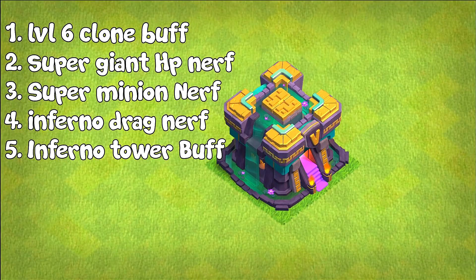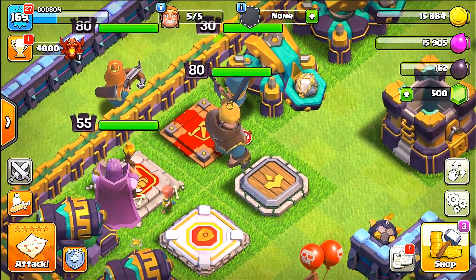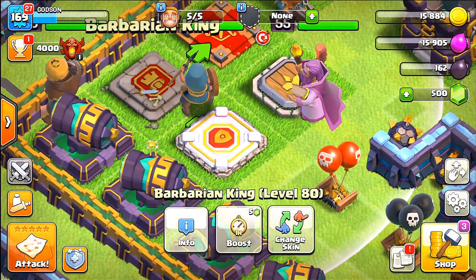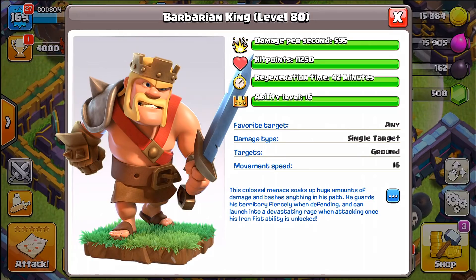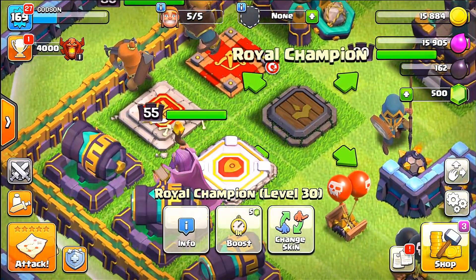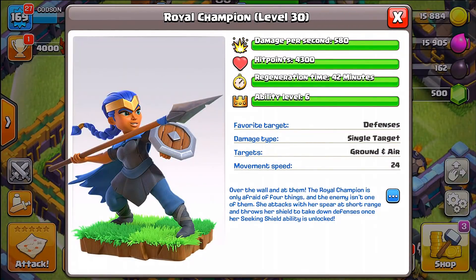Infernal dragon level 2 DPS has been decreased, infernal dragon beam cooldown time increased, and the level 8 infernal tower will have six beams in multi-infernal mode. Heroes are now reaching level 80. The Queen gets a buff — her ability at level 16 comes with more troops and power. The King likewise gets a buff at ability level 16 with more troops and damage. Grand Warden's Eternal Tomb gets a buff at ability level 11, and the Royal Champion is now going to level 30 with increased damage.